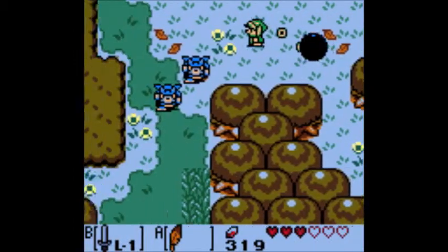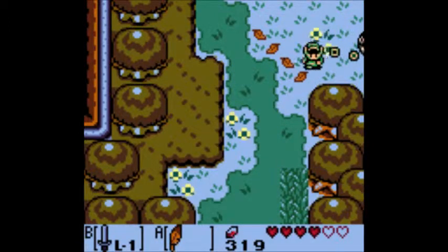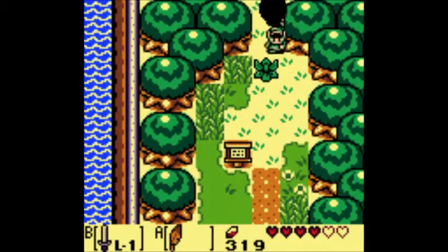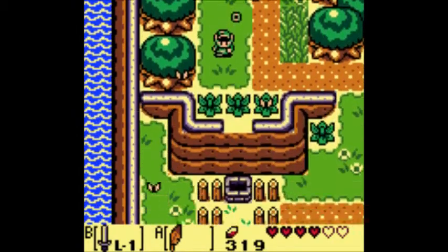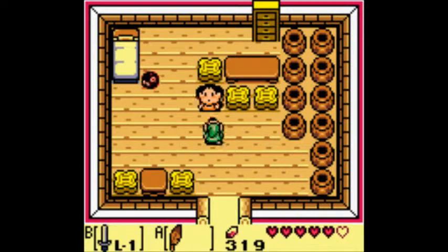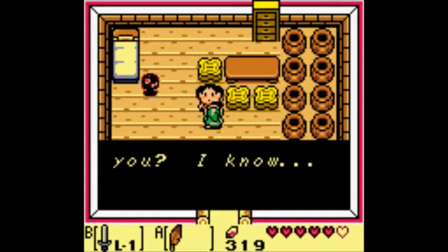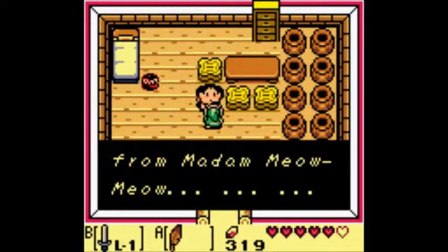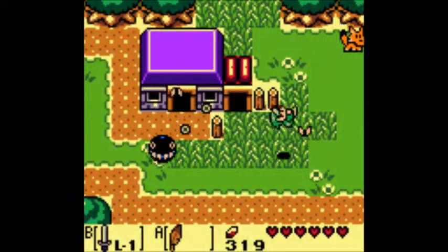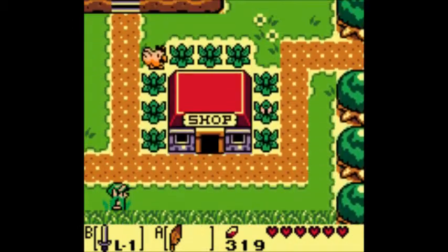We can just return to Mabe Village, and you should know how to do that by now - we've been through the Mysterious Woods a couple times. While we're heading there, I want to point out that there are a couple other things you can do with Bow Wow that I didn't show off. He'll sniff out treasure, he can eat a pesky monkey down at the beach, or he can get into a fight with Kiki the monkey, who will be coming up soon. I just gave Bow Wow back, and for giving him back you get a little kiss - that's pretty nice.